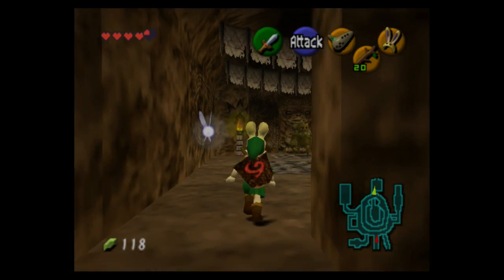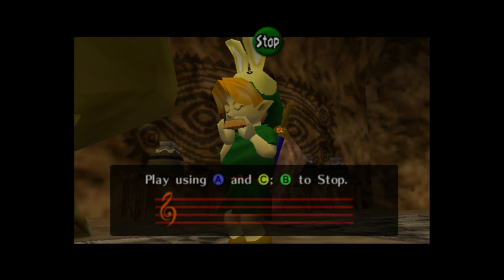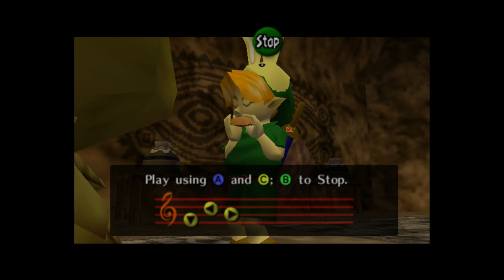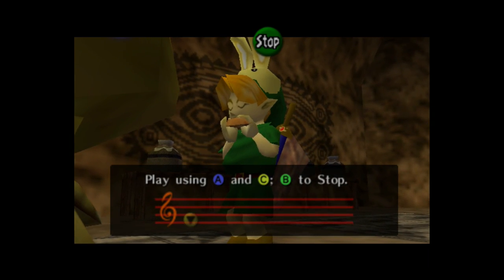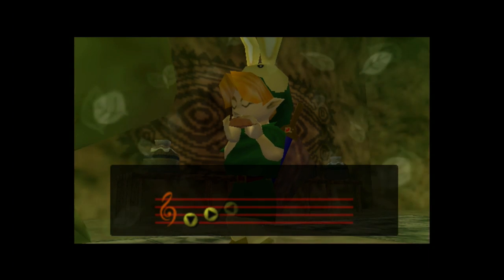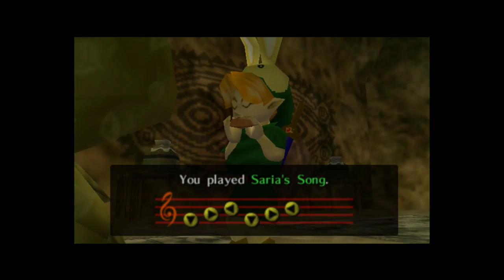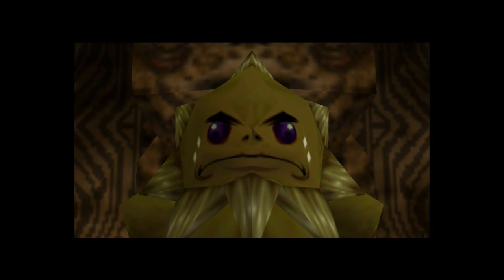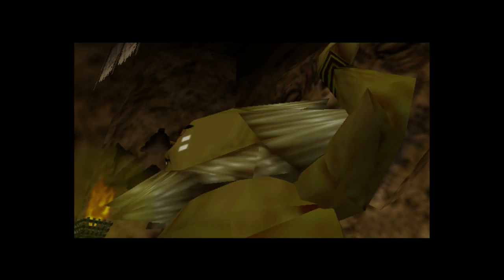Now we're getting back to the plot. In order to progress we have to play Saria's Song for Darunia. If you talk to the Goron next to the shortcut to the Lost Woods, he'll say that Darunia really likes the music from Lost Woods, so you have to play him the song to get him back in a good mood — although if it was this song that would trigger his mood, he could have just stepped near where the shortcut was.